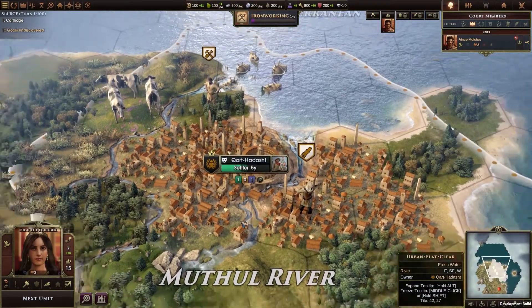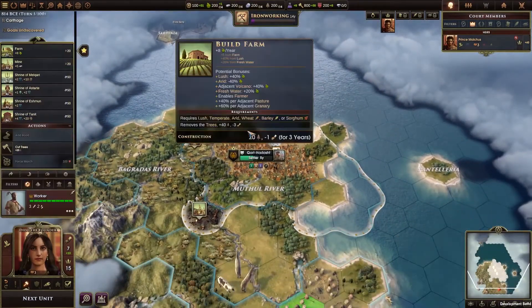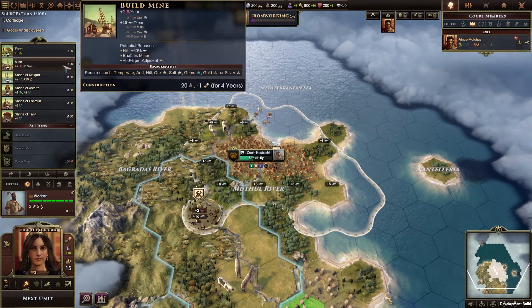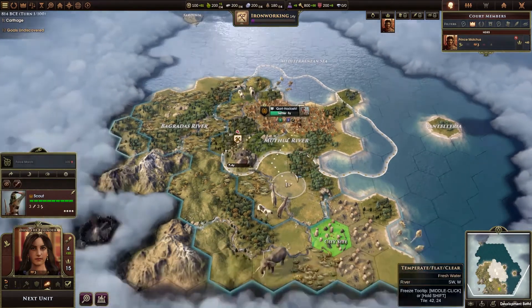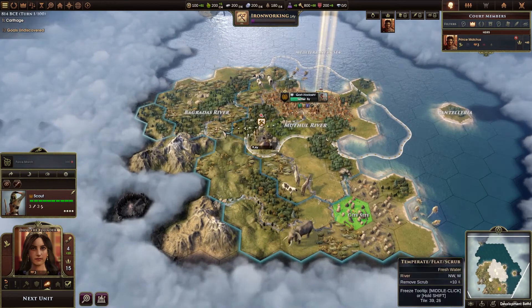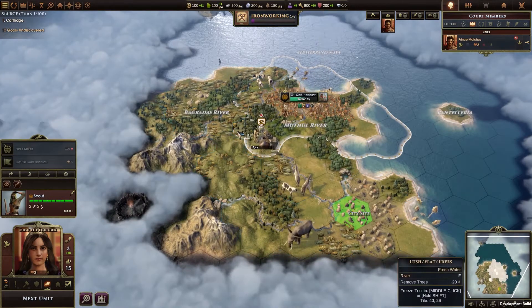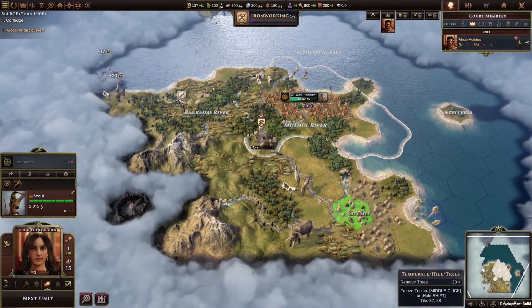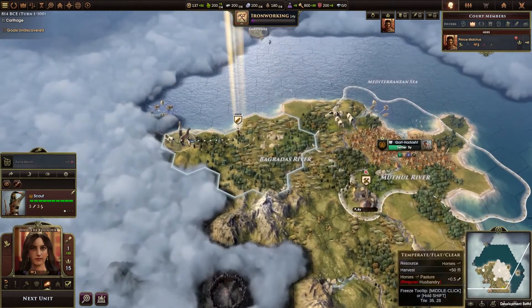With this campaign, we are shedding light on lesser-known history. Carthage, in comparison to Greece and Rome, is not quite as well documented or represented on the historical scene. Carthage was a major empire for its time, and if history had gone just a little differently, it could have had the same kind of enormous impact on Western civilization as Rome.